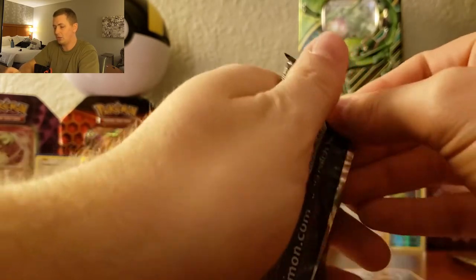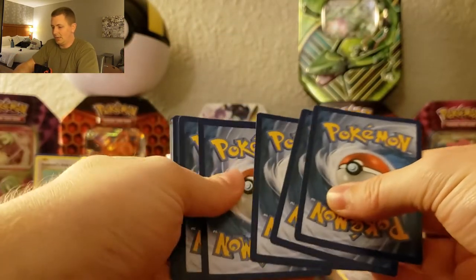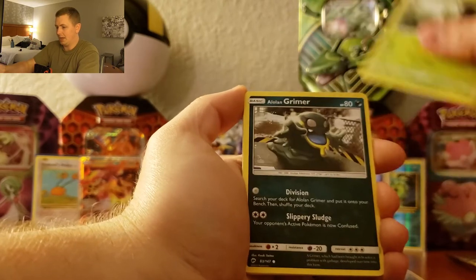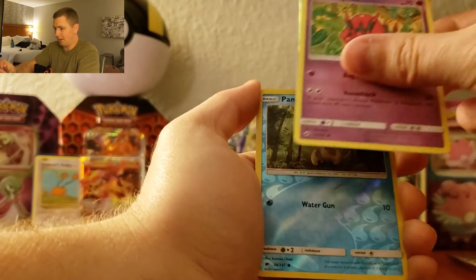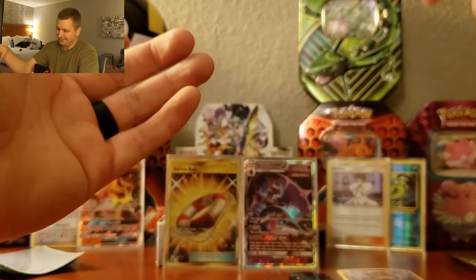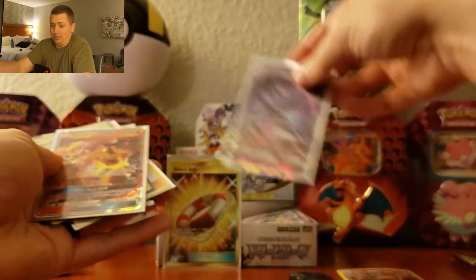One more Burning Shadows pack — one last chance for that rainbow rare Charizard. Hopefully some last pack magic! Code card, one, two, three, and four. Here's hoping. Houndoom, Haunter, Dustox, Metapod, Alolan Grimer, Ledyba, Cutiefly, Horsea, Venipede, reverse Panpour, and to end it all off — a non-holo Bruxish. Well, not every pack can be a winner. Our luck hit pretty hard in the beginning.